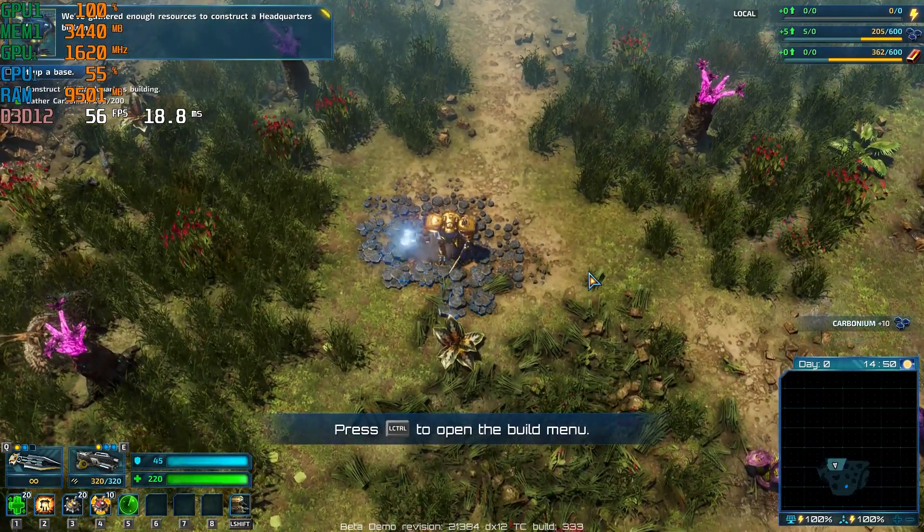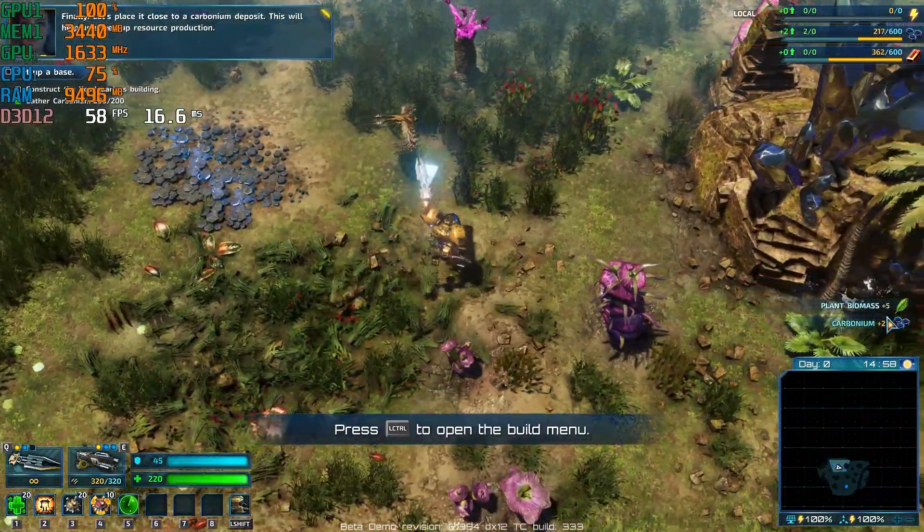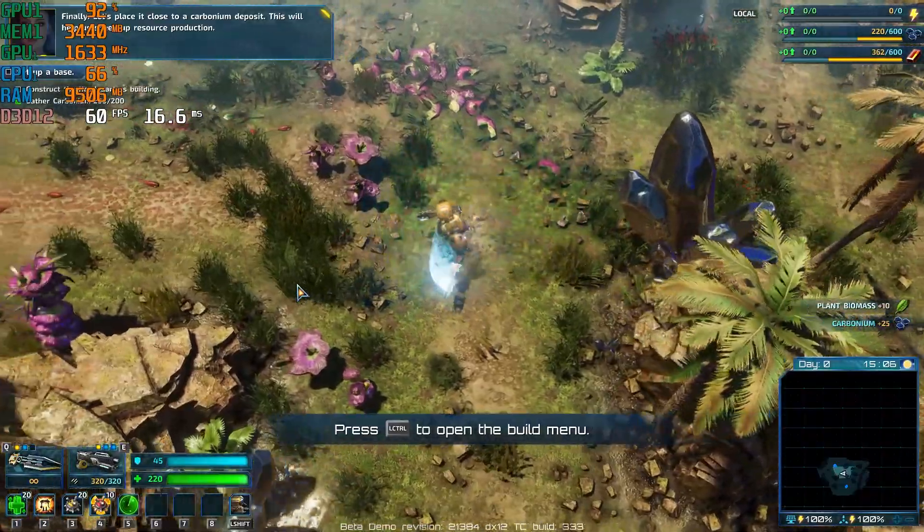We've gathered enough resources to construct the Headquarters building. Finally. Let's place it close to a carbonium deposit — this will help us speed up resource production.